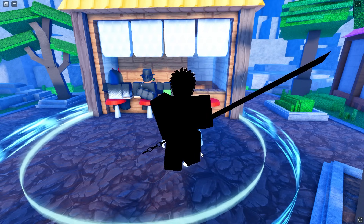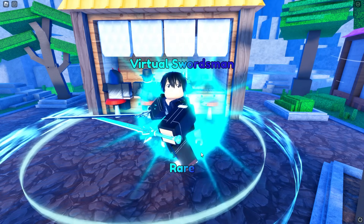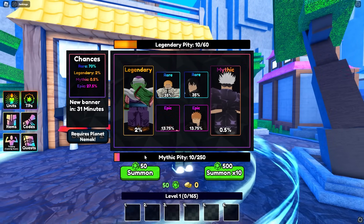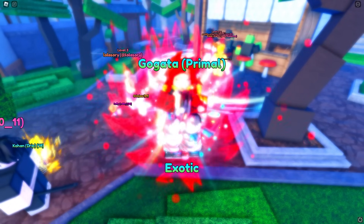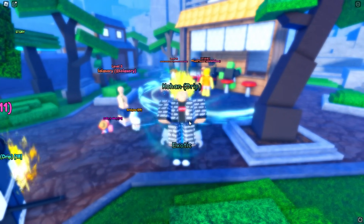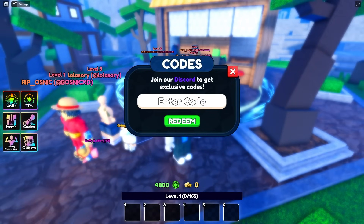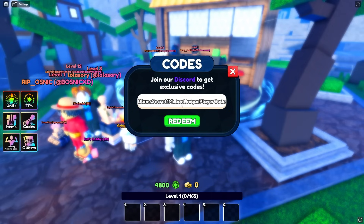I'm hoping we get lucky on our first account. We got an epic — I don't even know what the rarities are. Mythic is probably 0.05 percent. We got Luffy — looks like we got shafted on the first summon. Let me see if I can put codes in. I just got a unit from a code — Gogeta Super Saiyan 4. That looks crazy, and there's another unit — Goku Exotic.